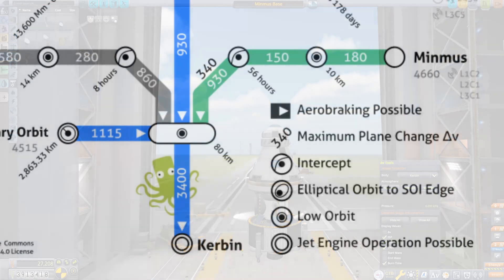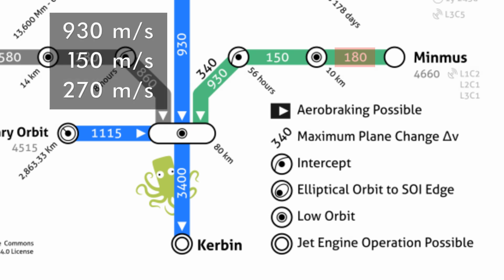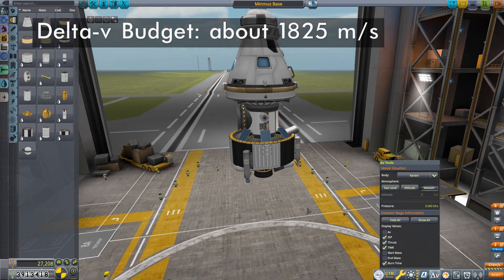Now we need to look at how to get this thing from low Kerbin orbit to Minmus. Going back to the delta-V map: from low Kerbin orbit to Minmus costs 930 m/s, then 150 m/s for capture, then 180 m/s to land — but since that landing number is tight I'll add 50% to bring it to 270 m/s. Adding that to the 375 m/s from the previous step of the build brings the total to 1,725 m/s. I also like to have a transfer stage to deal with the upper part of orbital insertion, so I'll add an arbitrary ~1,000 m/s to bring this to 1,825 m/s — something in that range is what I'm shooting for.